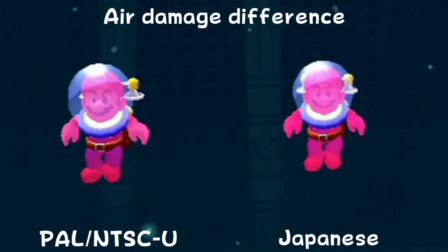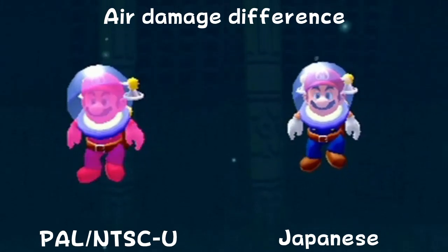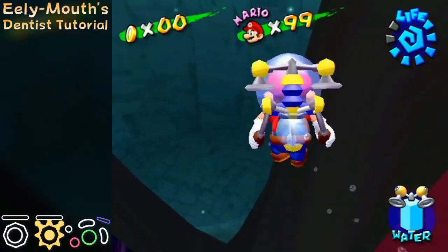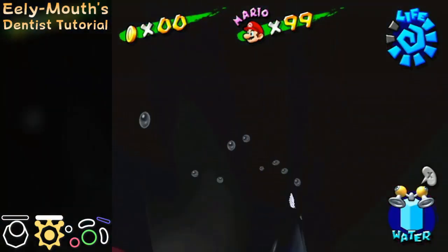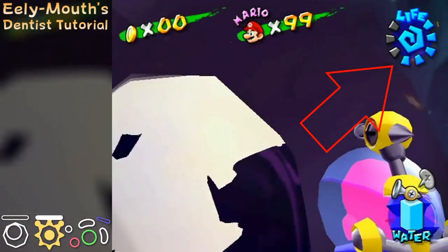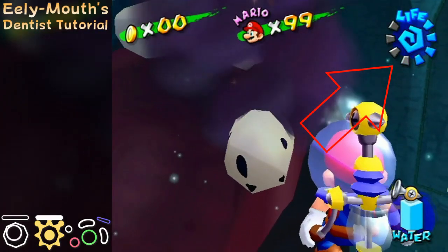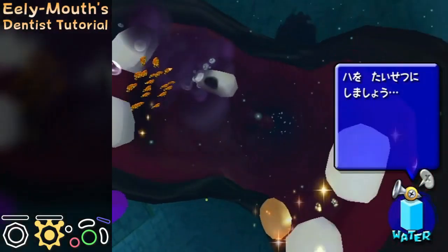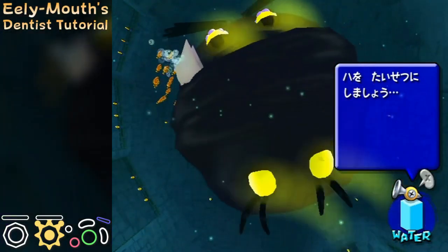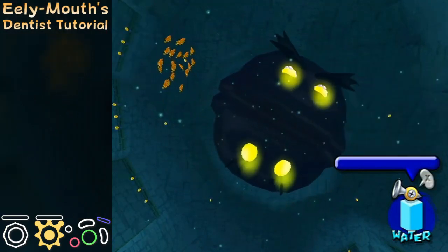On the Japanese version, you only have 12 I-frames when losing a bar of your air meter, which is less than half a second of invincibility. If you have I-frames after taking damage from the final tooth and then you lose a bar of your air meter, the I-frames from the tooth damage will be overwritten by the I-frames from the air meter. Because these I-frames only last for less than half a second, they will expire too quickly and the cutscene will not be skipped.